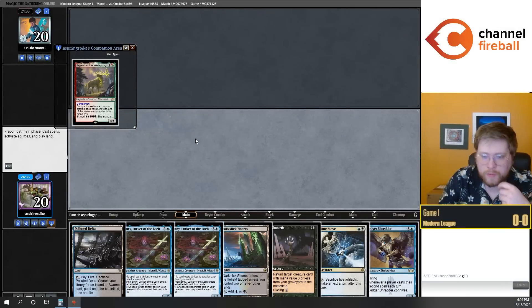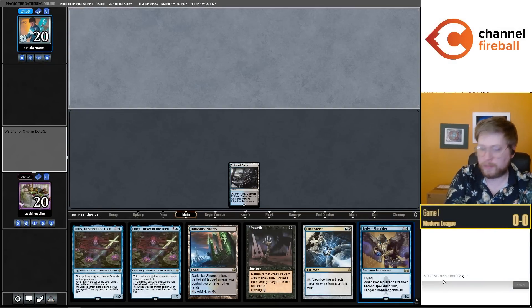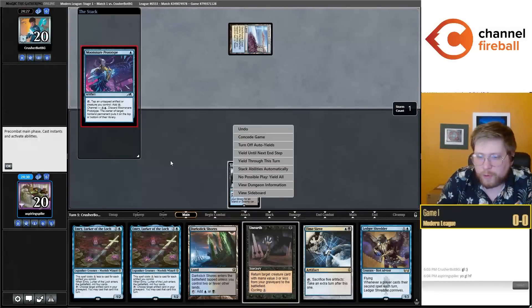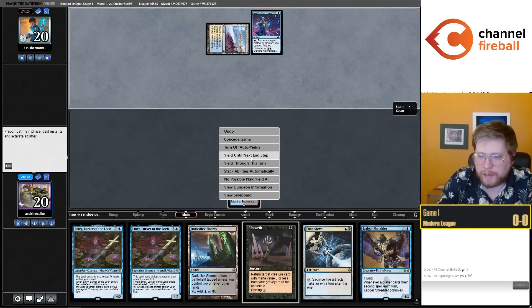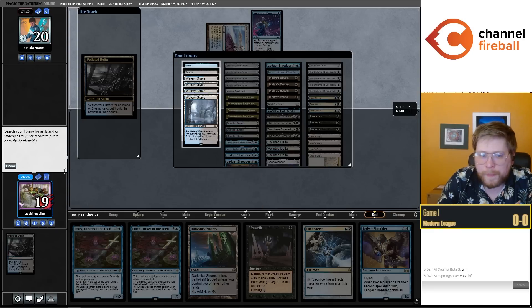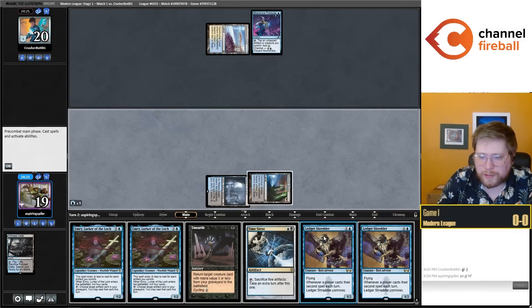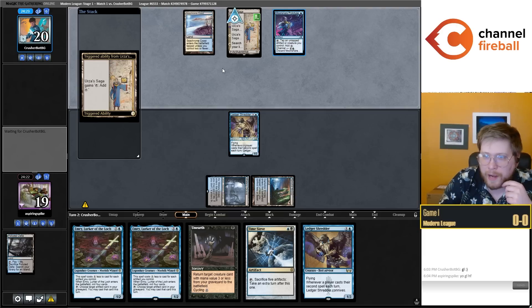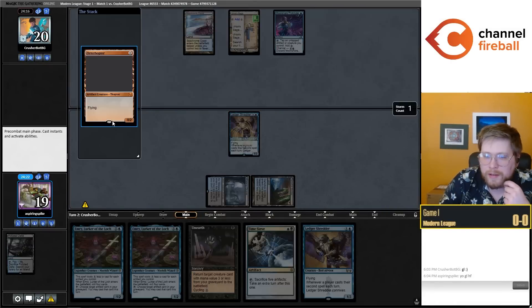We're on the play with a really interesting first hand. The deck really would like to keep or find a cheap artifact to trigger the Shredder, or have my opponent trigger it so that I can Unearth my Emery potentially. A second Shredder is pretty interesting, but let's just jam a Shredder and hope for the best. Against a deck playing Moonsnare Prototype, there's a decent chance my opponent is going to trigger this for me.